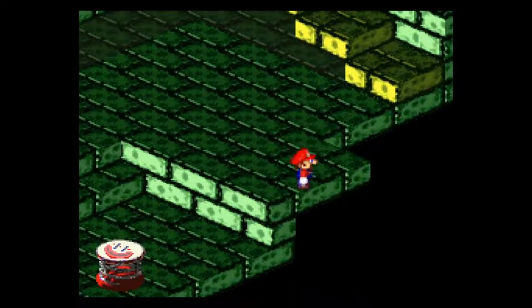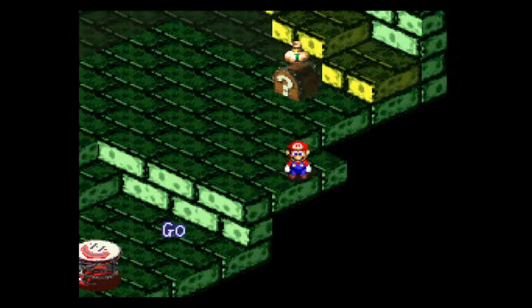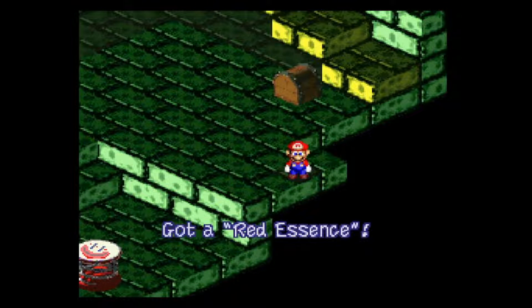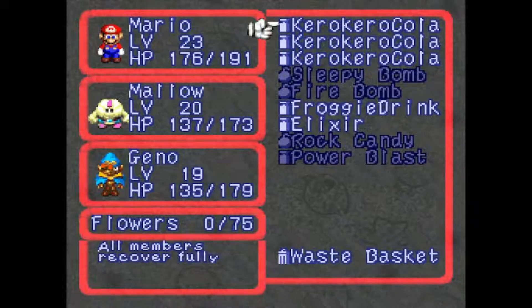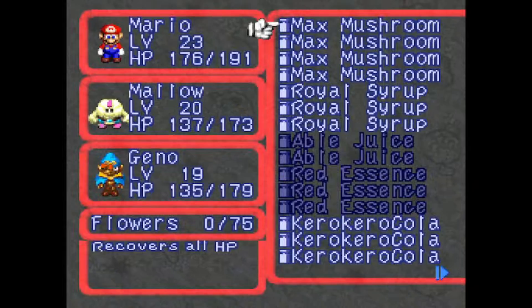Now, a thing to note... There it is. There's your next hidden treasure. I got a red essence with that, so that's cool. How are my items holding, by the way? Fairly decent.